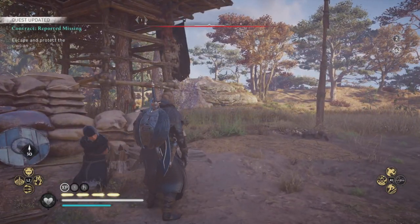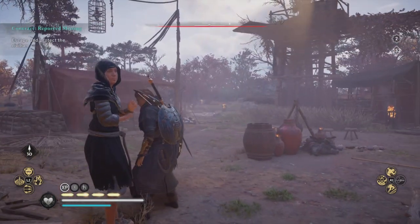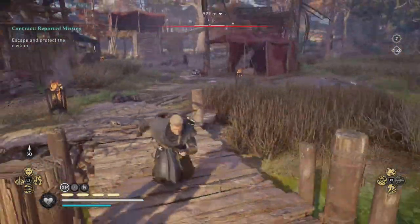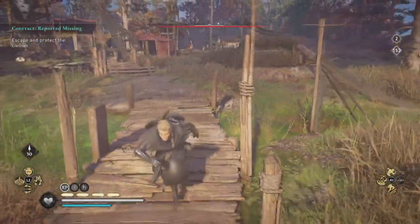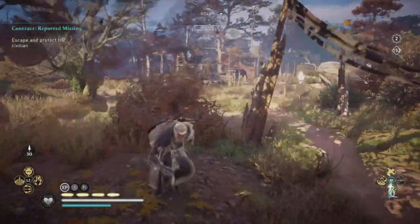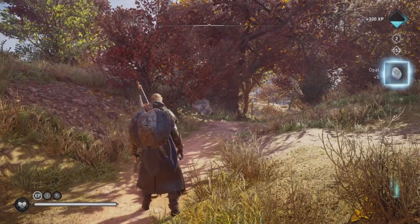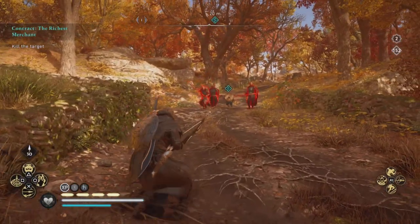After that we have Reported Missing, where we find a captive in a fortress or bandit camp. The easiest thing I do is take out the entire camp so nobody stops you and you can just run away with the missing person. If you don't clear the camp, enemies will attack the person or there'll be a fire — something goes wrong and you'll have to pick them up, which absolutely sucks. For completing it we get 300 XP and five opal.